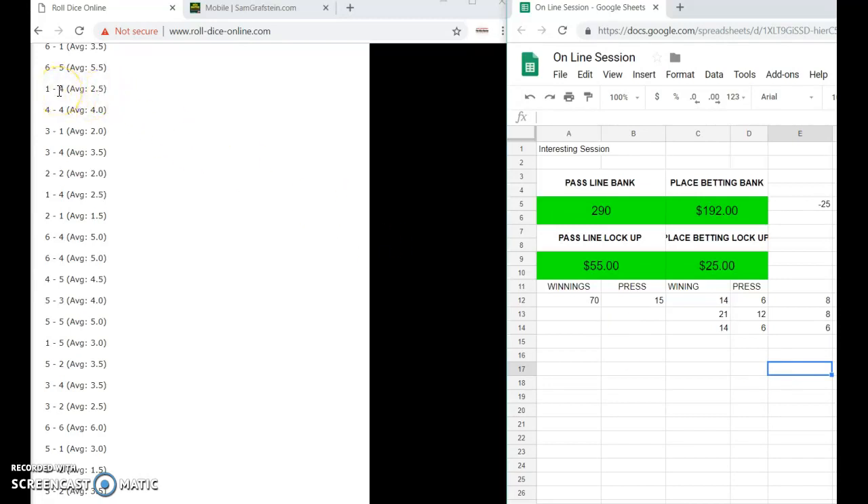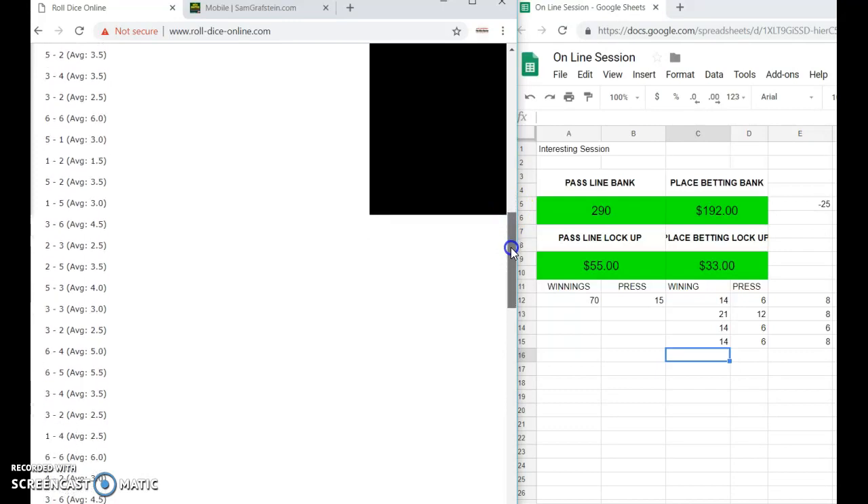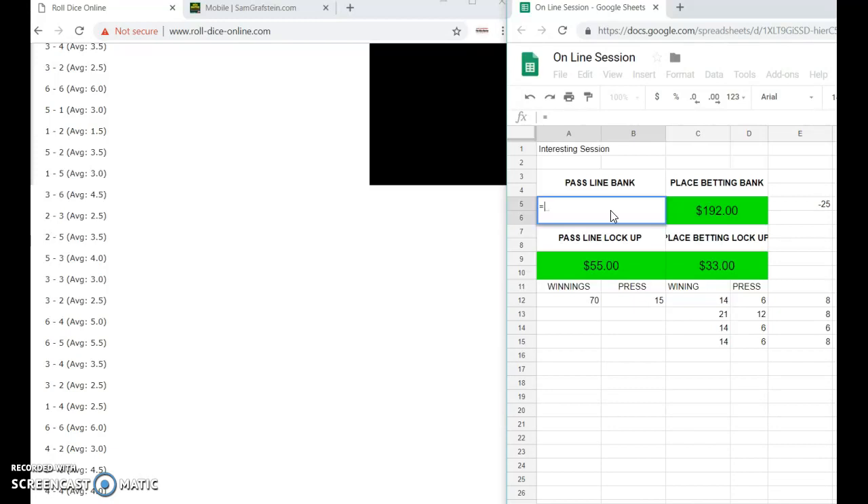We get an eight right away, so we can bet $14 — win $14, press $6 — and that's on the first eight right there. Then we get a four, then we get a seven out. I'll scroll up that seven. We're looking for a qualifier: four, five, three, ten, ten, nine, eight — looking for a four, ten, six, seven. No money bet because we're waiting for a qualifier. Then right away we get a seven, so the person qualifies five and we're right back on the five.